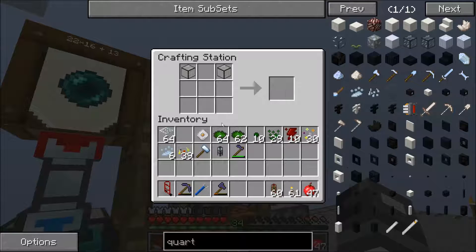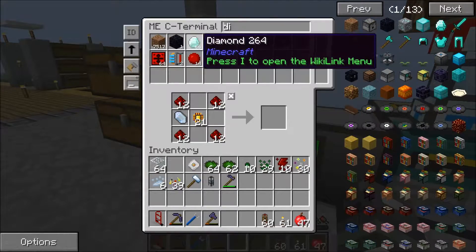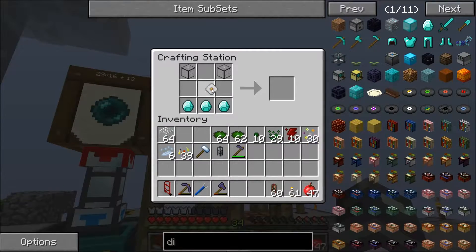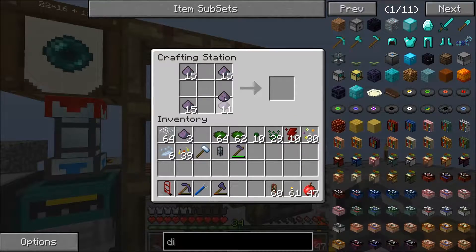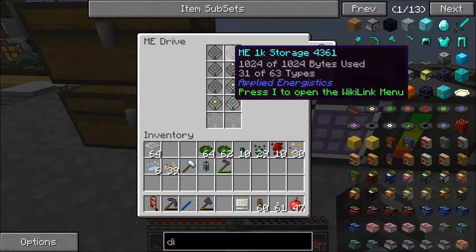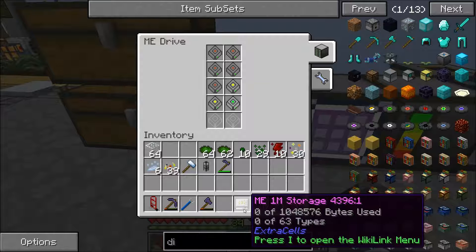It was those two guys, then diamonds and more fluix dust. Let's get some more diamonds — you can see I have plenty. Diamonds on the bottom, there. Let's grab some fluix dust. So this makes a one million storage, while all we have here is 1K, 1K, 1K, 4K, 4K, 16K. This is a million bytes. This is big.